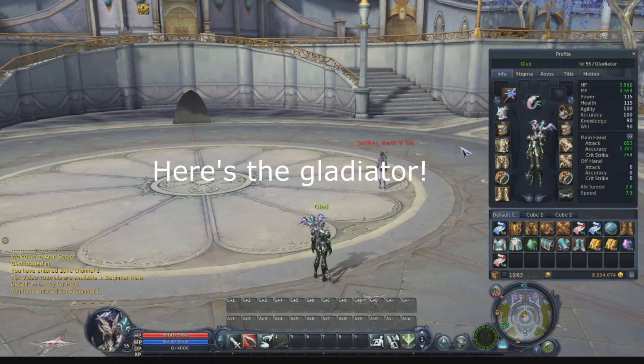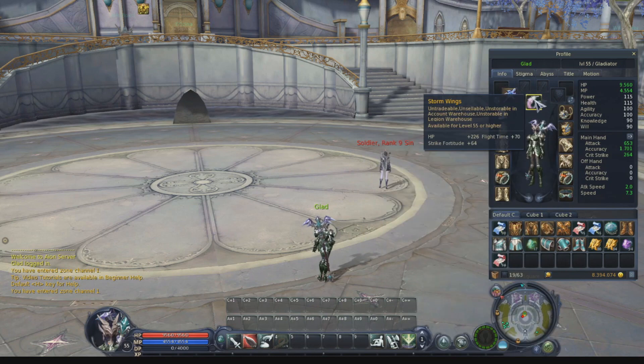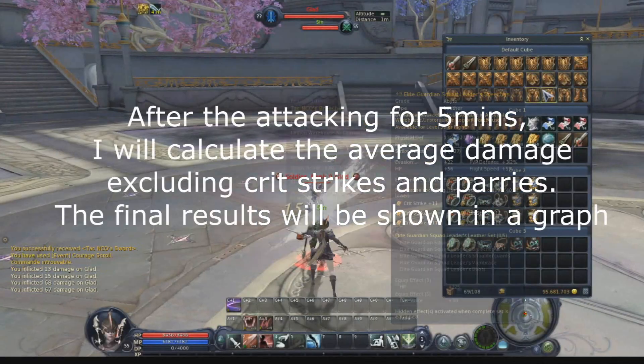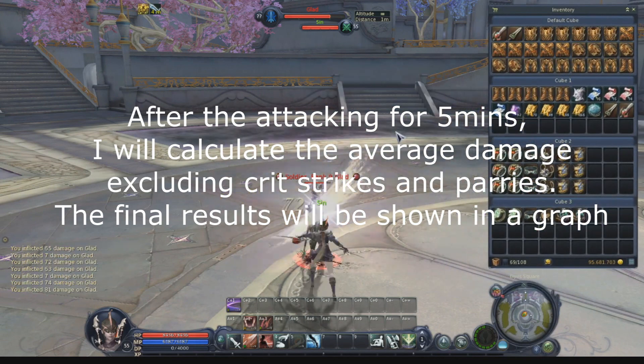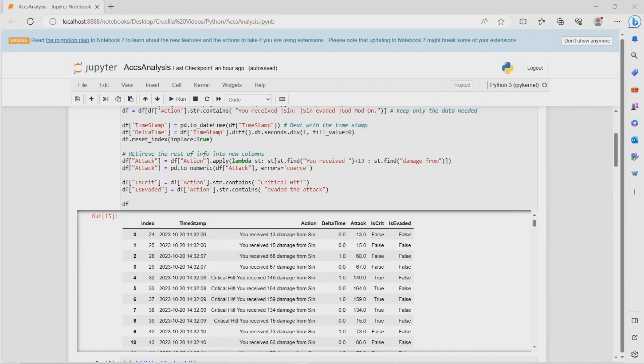At the end I will make a plot showing how much damage each one of the accessories will give. Just for your information, I'm not really using any of the damage counters you can use with Ion. I'm collecting the data myself and I wrote some Python scripts that will do the analysis. I find it more interesting.